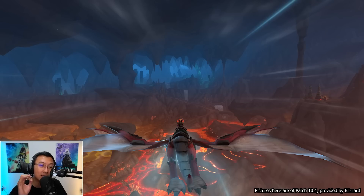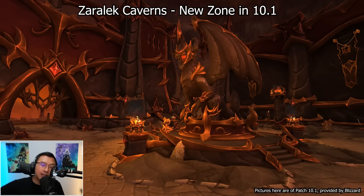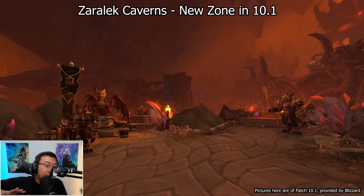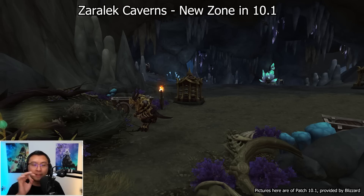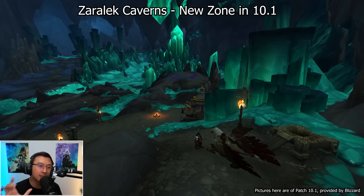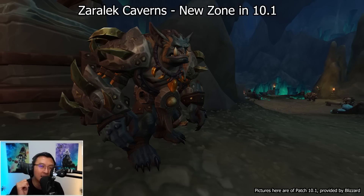The brand new zone in 10.1 is called Zaralek Cavern. From the imagery you can see very distinct parts of the zone — a crystalline formation region and a lava-themed region, each with their own biomes and new mobs. We were told the zone is quite large, actually larger than Zereth Mortis. The big win is they're enabling dragonriding in this brand new zone — a massive W. No more walking around like in Shadowlands; they took the feedback to heart.